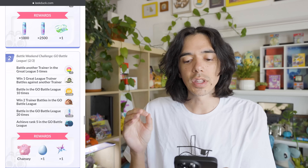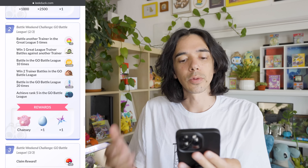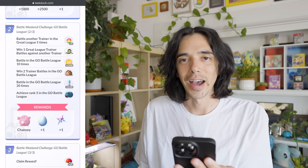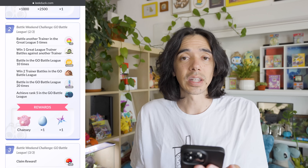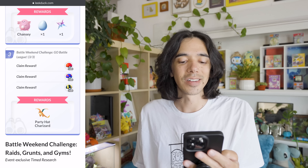If you choose the Go Battle League path, it's obviously going to be a lot of GBL-related tasks. Ultimately it works out to battling in the Go Battle League 20 times and making it to at least rank five. You're going to get a lot of Pokemon rewards — Galarian Stunfisk, Swinub, Beldum, Chansey — and some pretty decent items: five rare candies, a Lucky Egg, and a Star Piece. The final step is just some free Pokeballs and a Party Hat Charizard encounter.